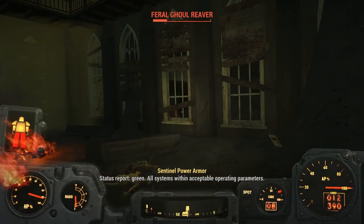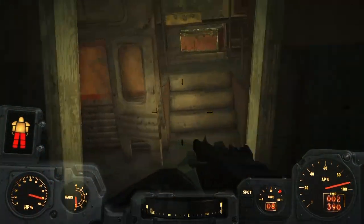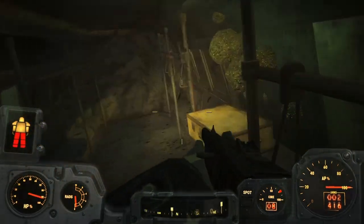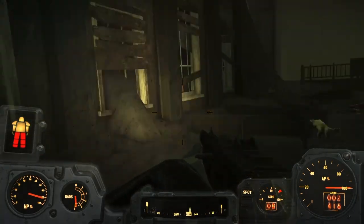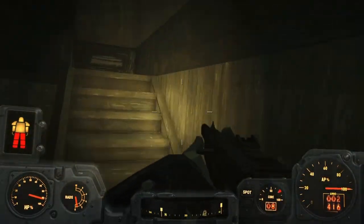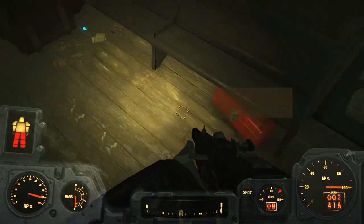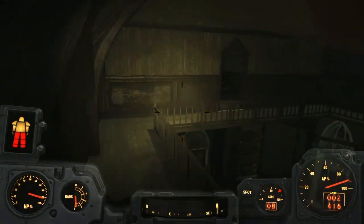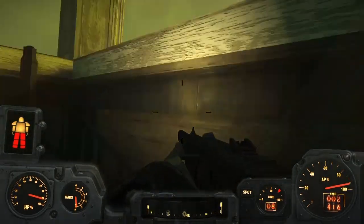Where are we going now? Where is another feral ghoul? How do I even get out of this place? There we go — you climb up. What is that? Church safe key? That's a bit odd. Let's make our way out of here now and go to the next location — which I have no idea where it is. It looks like we are in the Glowing Sea right now.